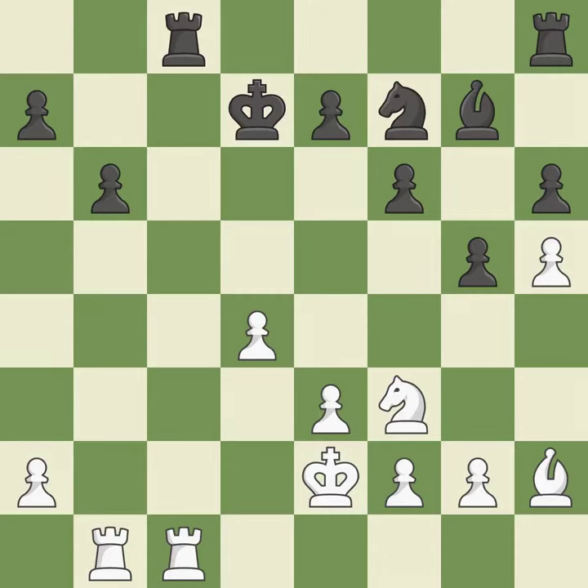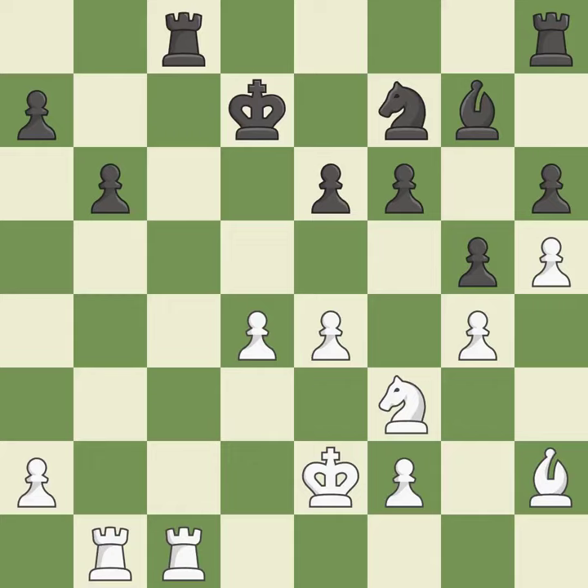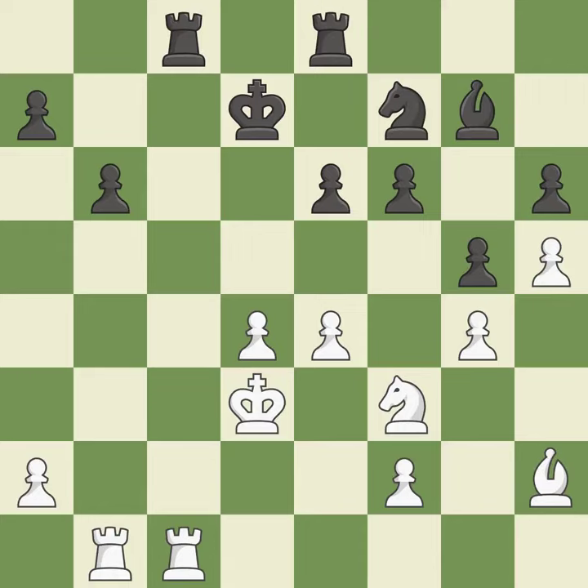Now that the rooks can see one another, they can defend one another — it is ideal. Among the best actions. Although white had had the upper hand, the game is now almost even — it is incorrect. This develops a rook off its starting square, getting it into the action — it is good. That is a logical response — it is quite good.